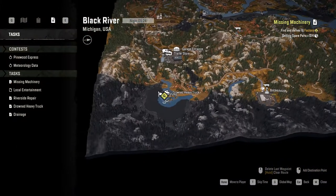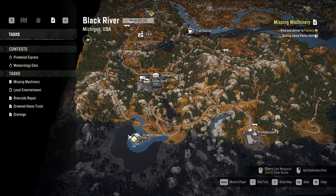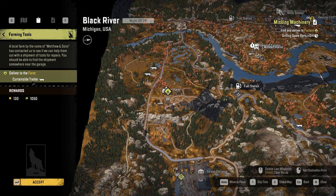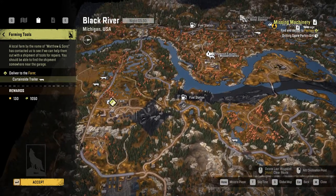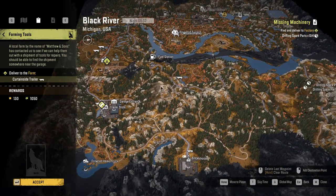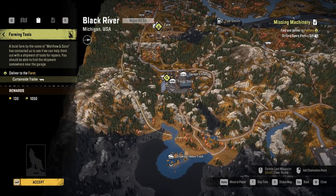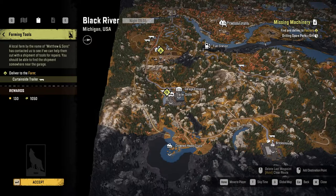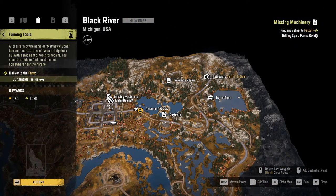Can we do anything, any of the contracts, quickly enough? Farming tools — delivered to farm, curtain site, trader. Okay, so we get to the trader, then the farm. I guess we could. You know what, the garage — yeah, let's do that. It's a quick job. Do we need to do anything up here at this point? I don't think so. So yeah, let's do exactly that.